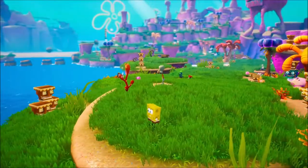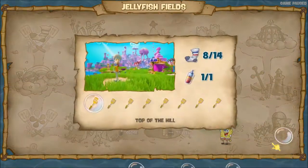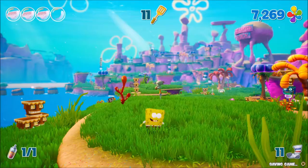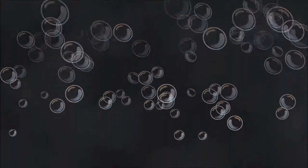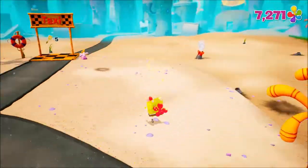We're pretty much all done with Jellyfish Fields for now. I mean, we've got to come back here to get some more Patrick socks — I missed six of them. One of them I can't get because I need the Bubble Bowl move, but I did get all of the golden spatulas, which is good. So back to Bikini Bottom we go. Nobody's driving the taxi — it's empty! That taxi cab is driving by itself.